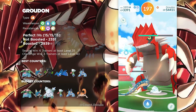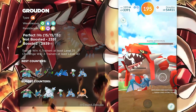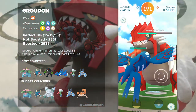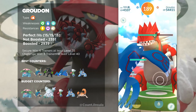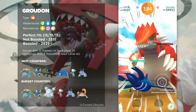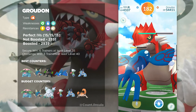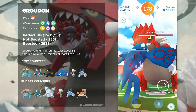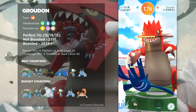Other Grass-types that you could bring include Zarude, which is a mythical Grass-type Pokémon. It's going to be really powerful against this boss, and every single player who completed the Special Research will have a Zarude for free. In terms of other viable Grass-types, there's Regular Venusaur as well as Roserade. If you have a full team of Roserades with a Mega Venusaur, you should be good to go.